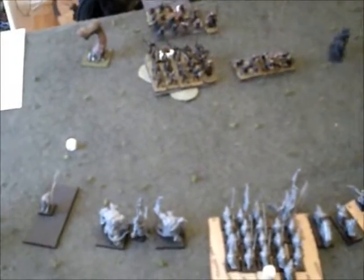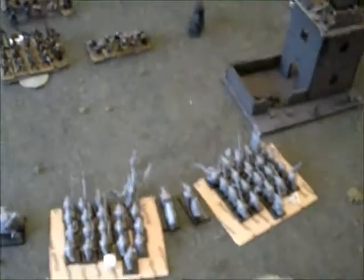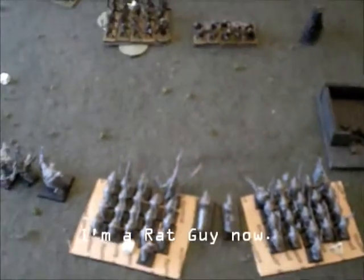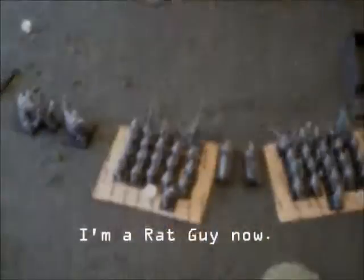In the magic phase I did cast Enchanted Blades on the rat ogres, so when he comes in to attack me I get plus one to hit and a lot of other awesome stuff. And I tried to cast Black Lightning but it got dispelled. So far, rats are awesome to have — I might be a Skaven guy now.